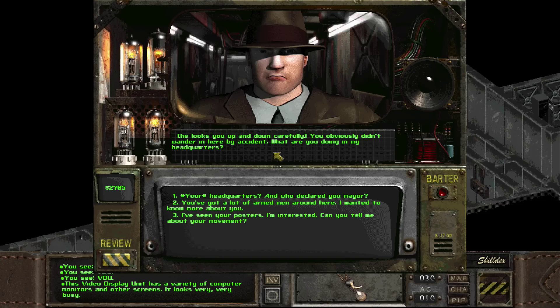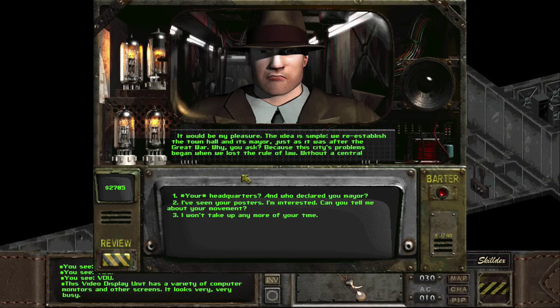He looks you up and down carefully. "You obviously didn't wander in here by accident. What are you doing in my headquarters?" "You got a lot of armed men around here. I wanted to know more about you." "It would be my pleasure. The idea is simple: we re-established the town hall and its mayor, just as it was after the Great War. Because the city's problems began when we lost the rule of law."